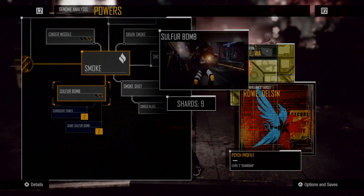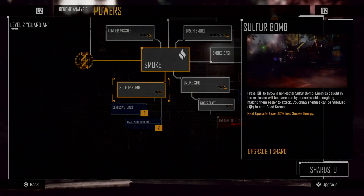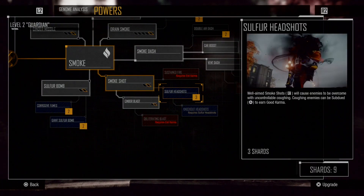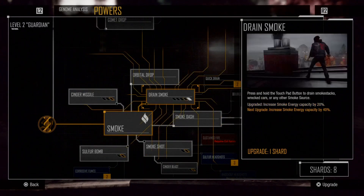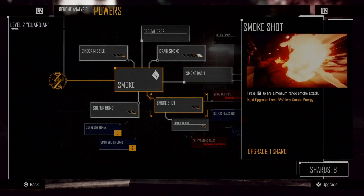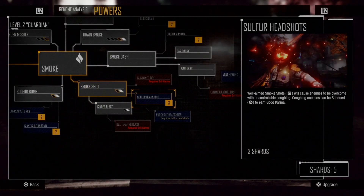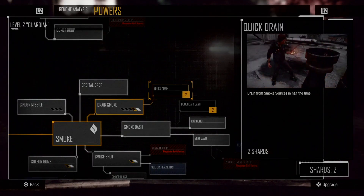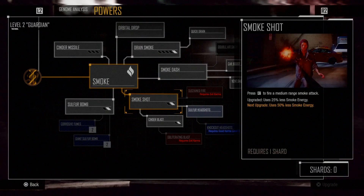Sulfur bomb, smoke shot. Oh wait, if I click on it there we go - that's how you see the description. Well-aimed smoke shots will cause the enemy to be overcome with uncontrollable coughing - bro that's fire! Let's do drain smoke - want that for sure. Smoke capacity - that's amazing. And then smoke shot, sulfur bomb, cinder blast. Double quick drain, or should we do quick drain? Let's do quick drain - hell yes!